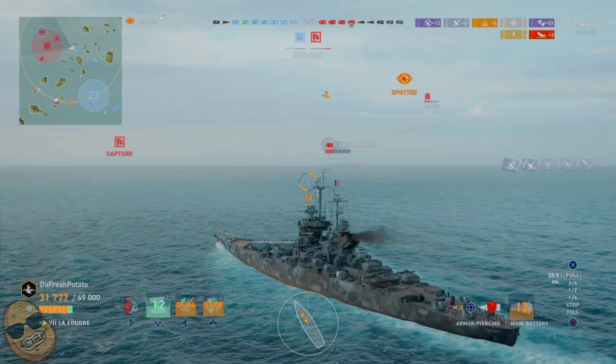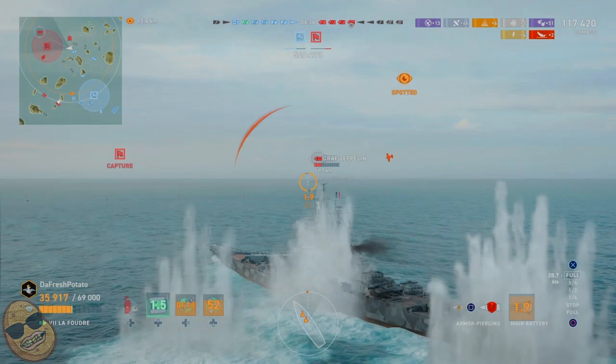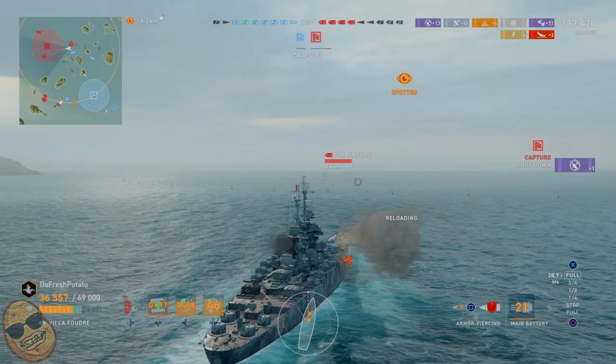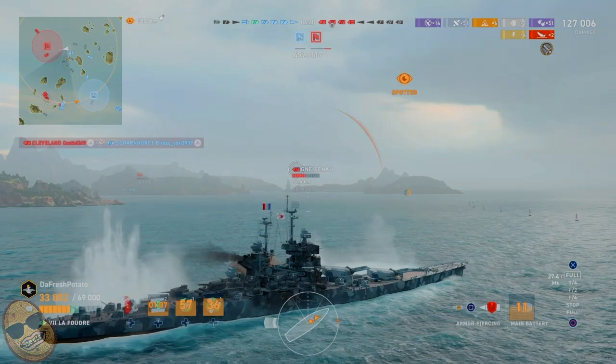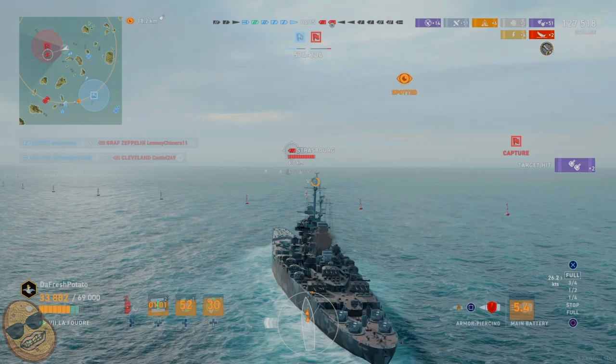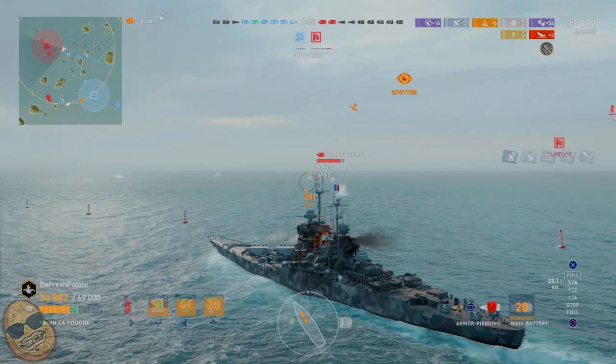Here come some torpedoes from the destroyer — no dice. Then torpedo bombers arrive from the carrier. New players, listen: never turn broadside to a battleship just to dodge aircraft carrier torpedo bombers — that doesn't make any sense. Take the torpedoes if you have to. We're now at 128,000 damage.